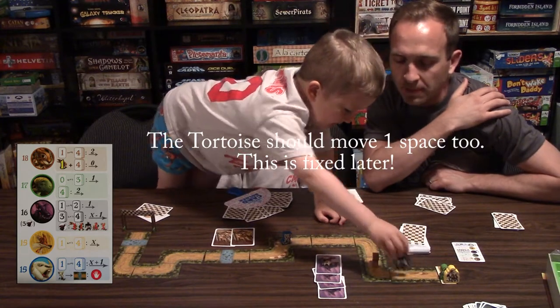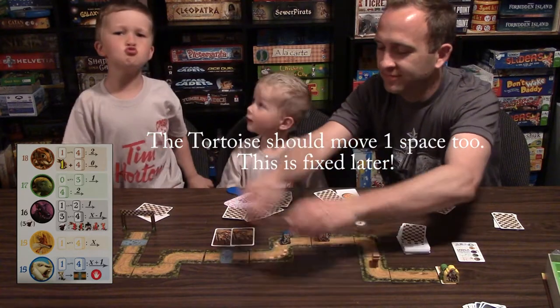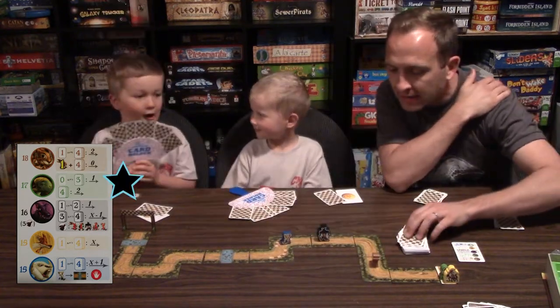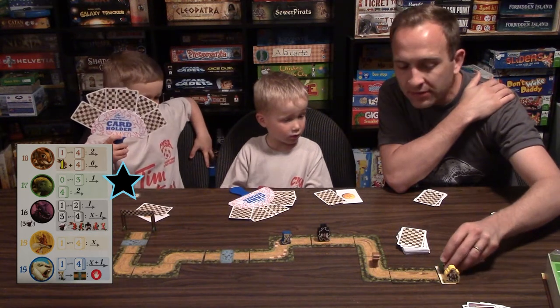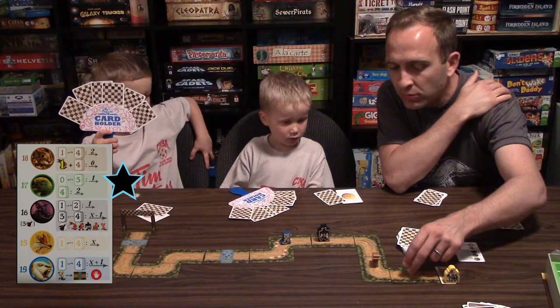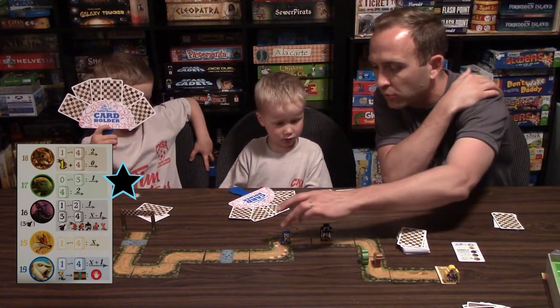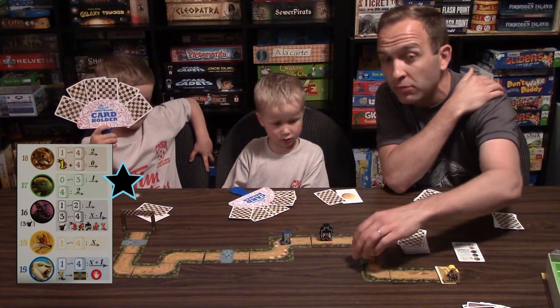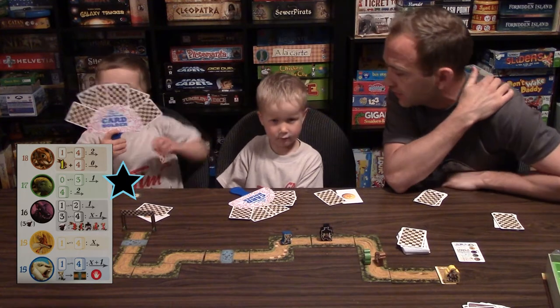Oh, I keep forgetting about the tortoise — he moves even if there's not a card played for him. So he would have moved last turn and the turn before. The first turn we had the howling wolf, but he would have moved when the sheep moved and when the rabbit moved. We made a mistake. But here is the tortoise — he's walking along now. So it's my turn.